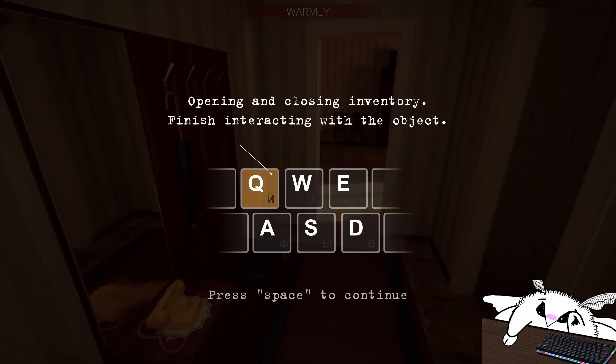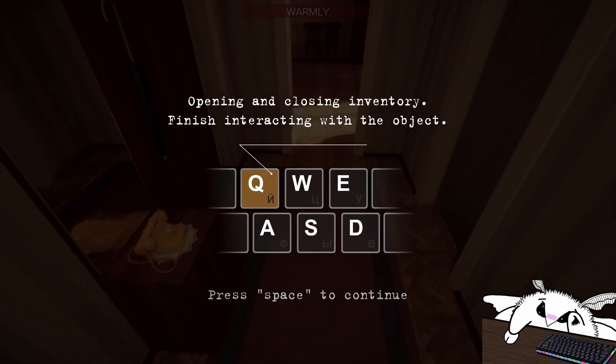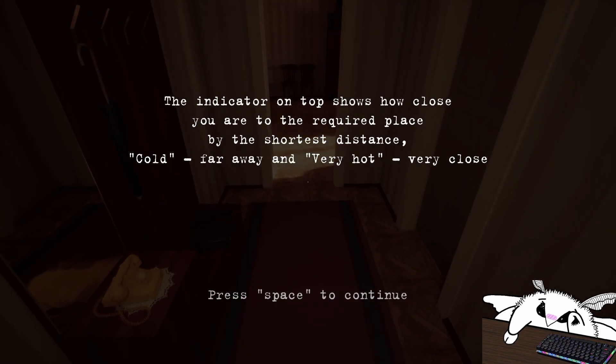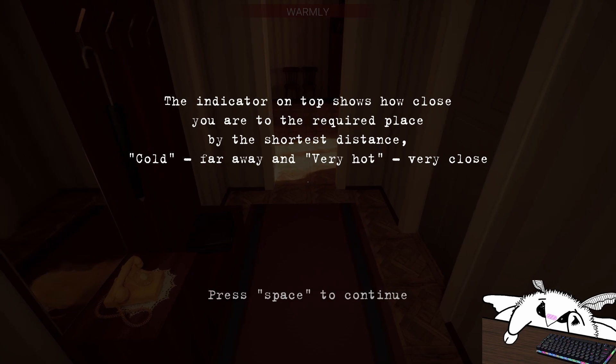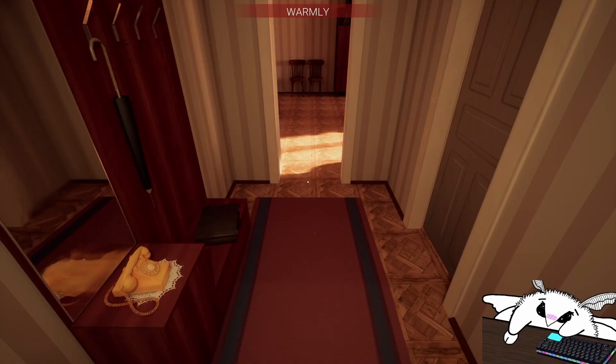E is using stuff. Q is opening and closing the inventory. WASD is moving. The indicator on top shows how close you are to the required place by the shortest distance — cold means far away, and very hot means very close.